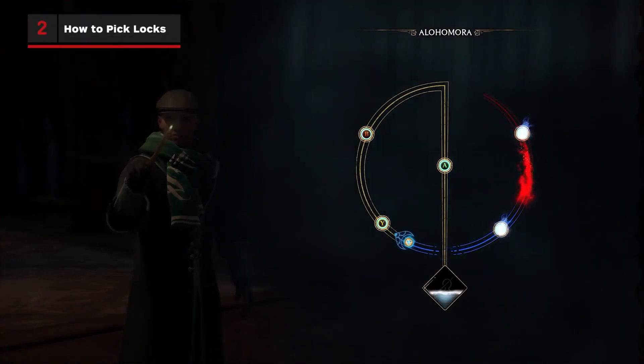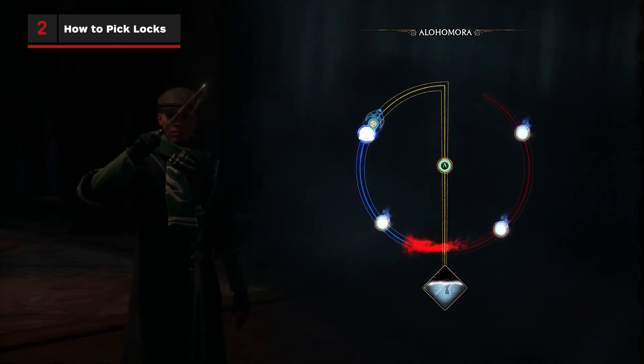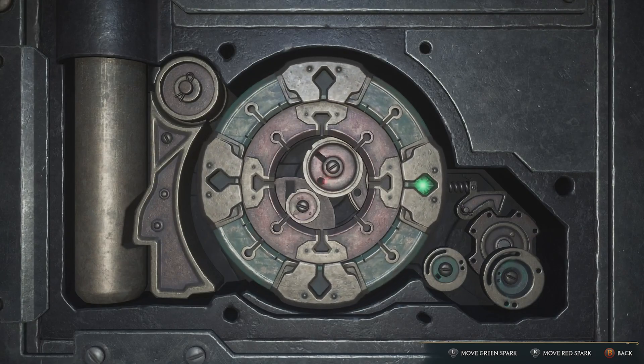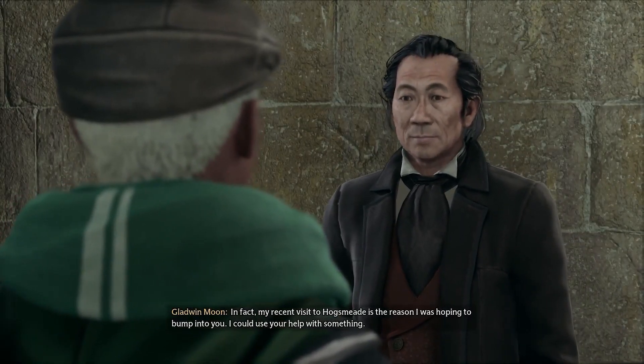Unless you're a fan of the franchise already, seeing Alohomora as a quest reward doesn't tell you much, but it's actually Hogwarts Legacy's lockpicking mechanic. Complete the main quest to the Caretaker's Lunar Lament to acquire it quickly.